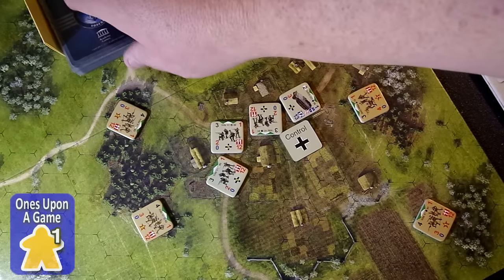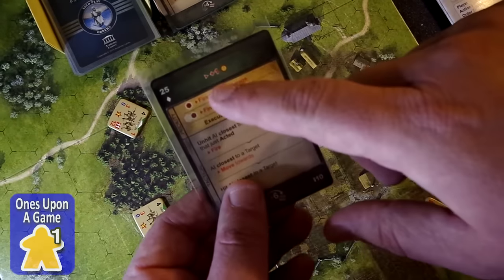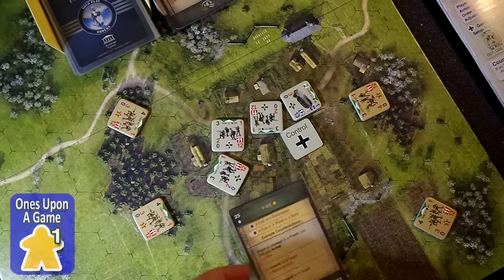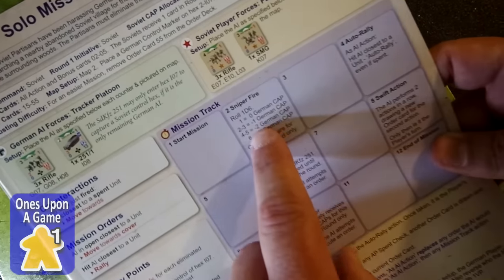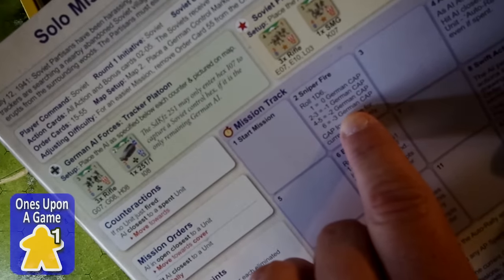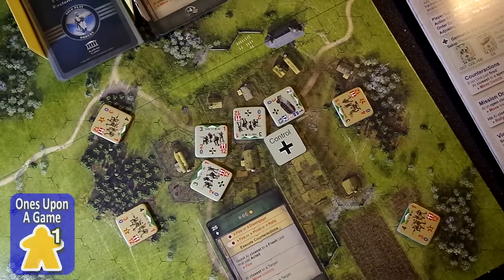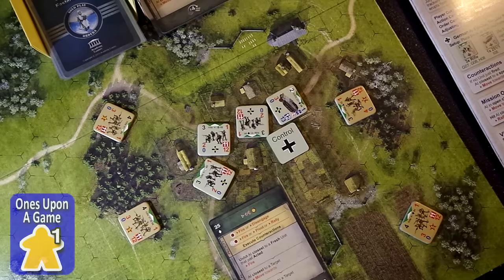Now we draw an AI card — this is where it really gets good. We flip over the card and the first instruction is to advance the time track one space. We advance it to sniper fire and roll 1d6. I rolled a 6, which means minus three caps for the German — which I'm translating as the Soviet. That's only for this round only. Ouch, that hurt — it took me from four caps down to just one cap to spare this turn. That was painful.